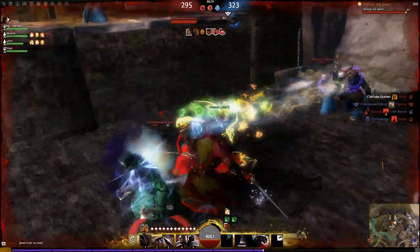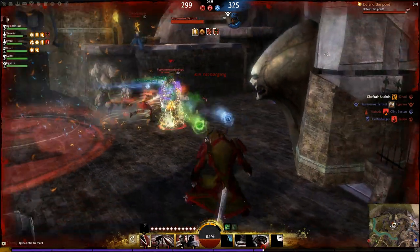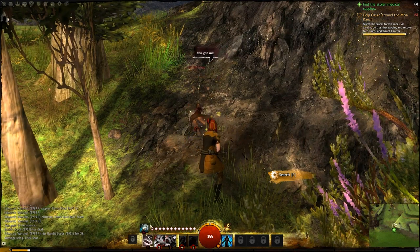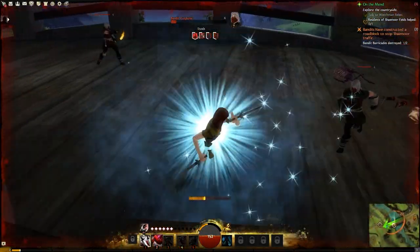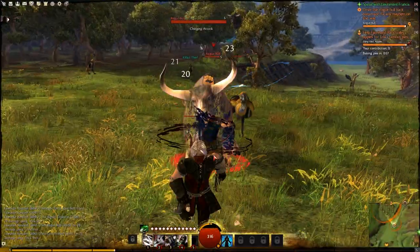Of course, you can't actually call a Thief class a Thief unless you give him some sort of stealing option, and this is in fact a third mechanic unique to the Thief. The ability called Steal gives them the option to shadow-step to their foe and gain a random ability by doing so. Each enemy in the game has a small pool of possible items to steal from, and you can steal from pretty much anything, ranging from bandits to bats to other players and even giant enemy bulls.